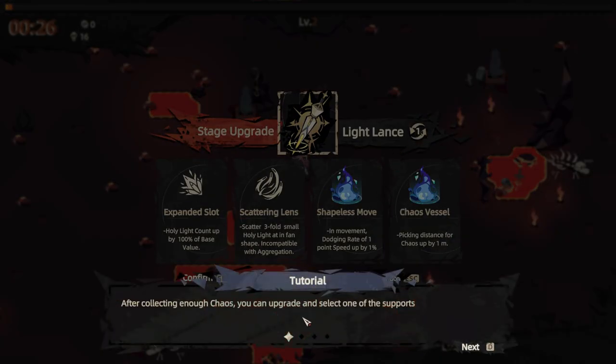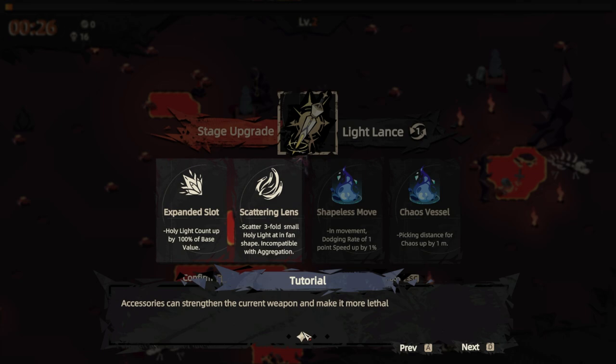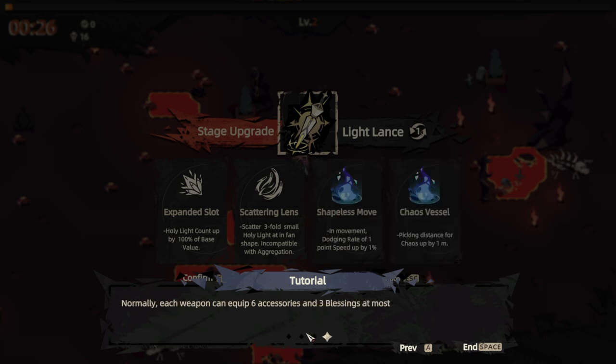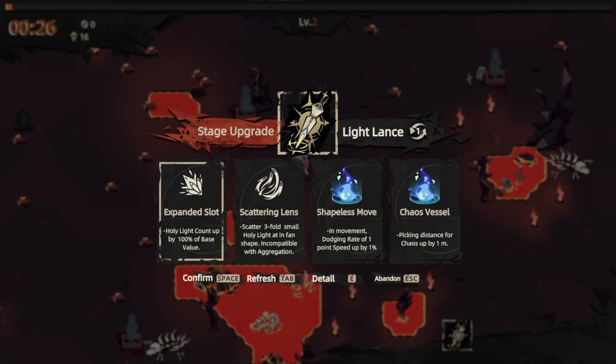After collecting enough chaos, you can upgrade and select one of the supports. Accessories can strengthen the current weapon and make it more lethal. Blessings can strengthen heroes and bestow them with various effects. Normally, each weapon can equip six accessories and three blessings at once. Holy light count up by 100% of base value, scatter threefold small holy light in a fan shape — incompatible with aggression.